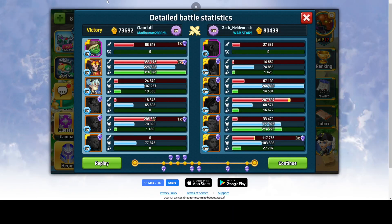As you can see, Gandalf's team strength is 73,000 and the enemy is 80,000 — that's a 7,000 strength difference, and that's almost 10%. The majority of the damage for Gandalf comes from Dusk and Executioner.